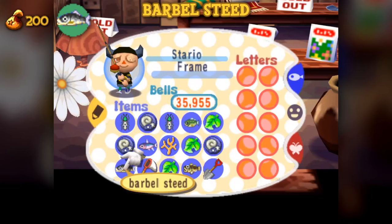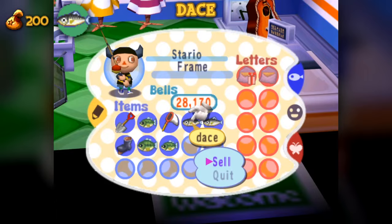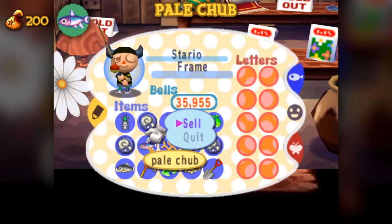As is a bit of a trend with low tier fish, the Barbel Steed will prove to be an annoyance when searching for better fish during the availability cycles of more elusive fish. The Dace is available year-round between the hours of 4pm to 9am in the river with a shadow size of 3. During its hours of activity, it may prove to be the most frequent catch.